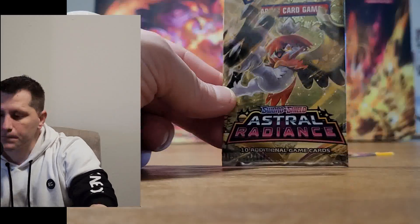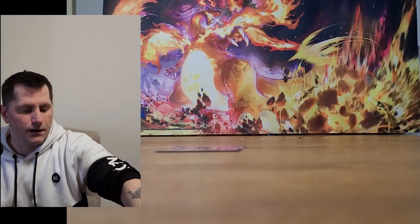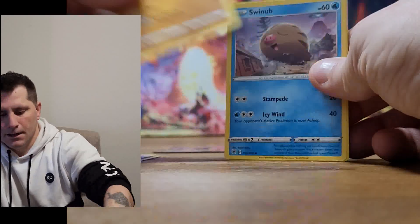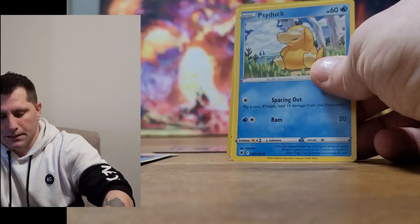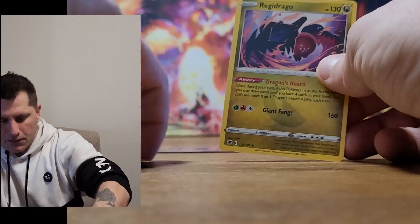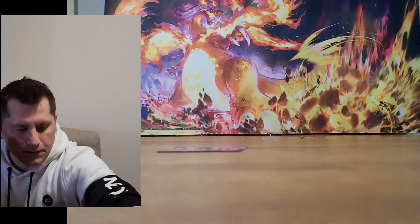The next pack is Astral Radiance. I was hoping maybe for some Evolving Skies. Regardless of what color we get in the pouch — green, red, silver, or gold — we are going to open the pack. This channel is not about collecting unopened packs. We got Kleavor, Hisuian Heavy Ball, Hippowdon, Swinub, Ponyta, Kricketot, Psyduck, Petal, Rampardos, and a non-holographic Regidrago.